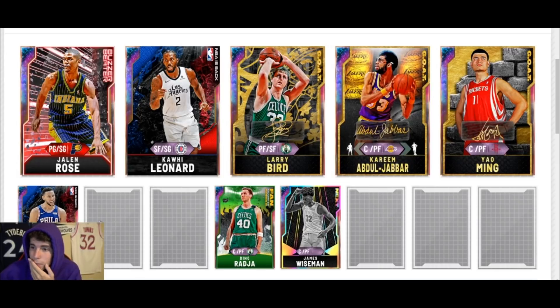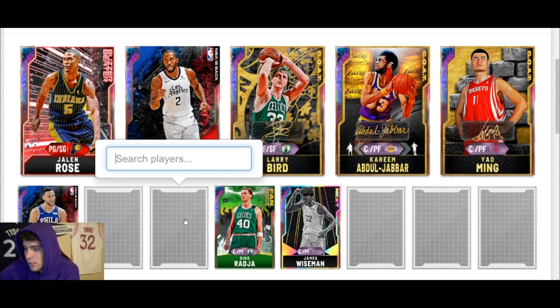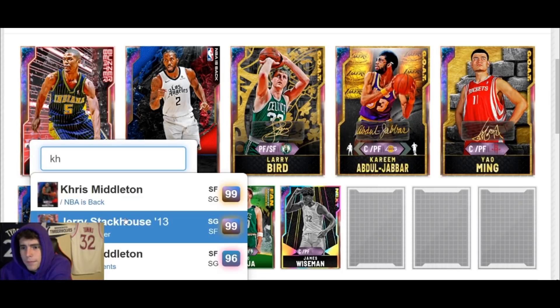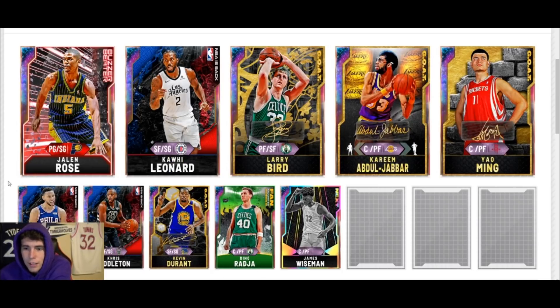You could pick up Eddie Curry as well — the squad is really starting to come together. You still have quite a bit of MT, so you're going to spend up on one position and save on the other. I don't see why we can't go out and get a GOAT Kevin Durant and save here with Chris Middleton — I love this Chris Middleton card. You could go Cam Reddish if you prefer. Honestly, if I was you, this is the squad I would rock out with. I might have gone about 102k over budget, but the market could drop in two hours and you'll easily have enough.